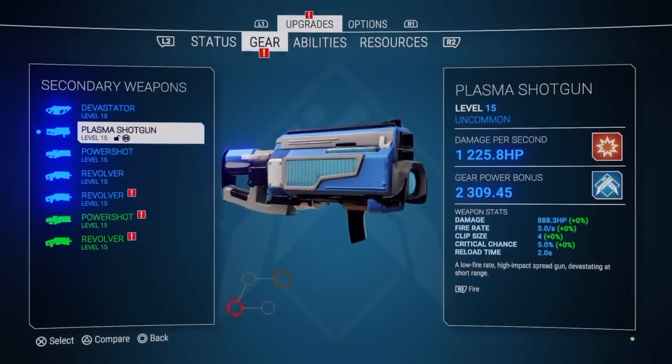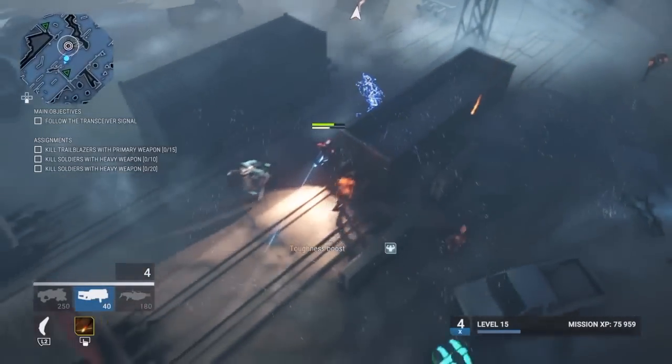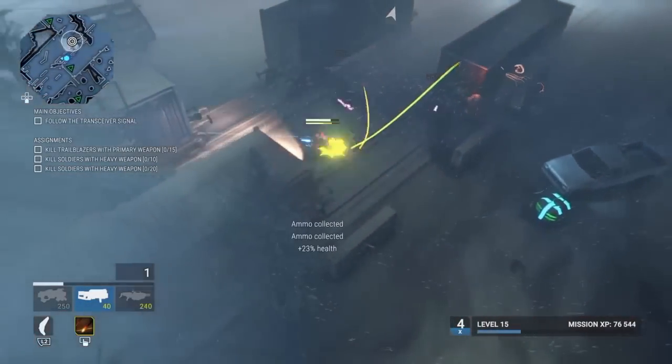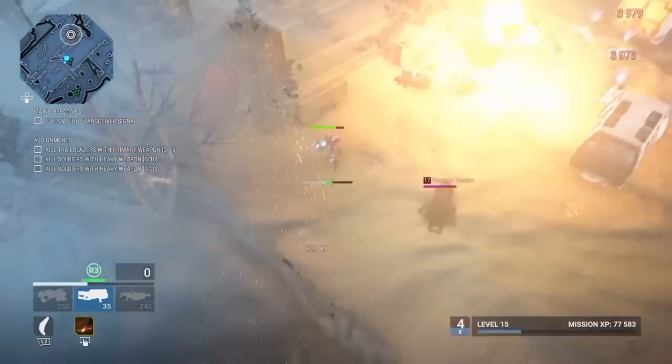Next on the secondary weapons list is the Plasma Shotgun. This is one of the more powerful short range ones. You've got a big clip — it's nice. You can take out bunches of tough enemies real fast.